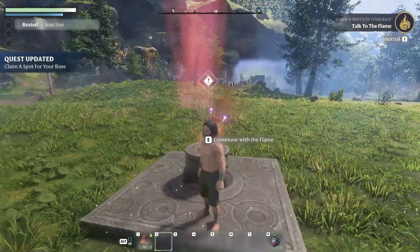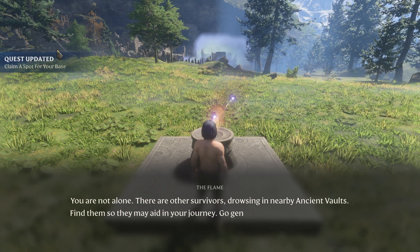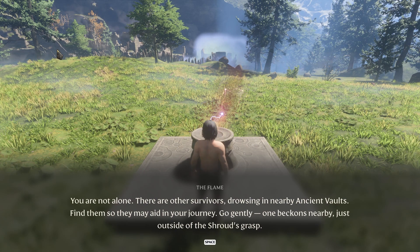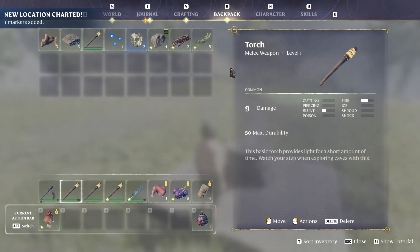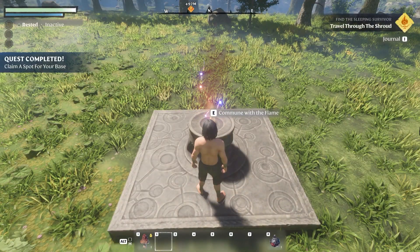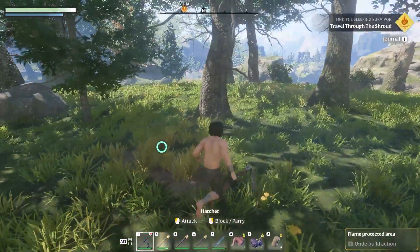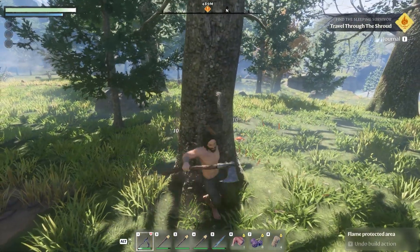I want a flat area to place it. The flame tells me: 'You are not alone — there are other survivors drowsing in nearby ancient walls, find them so they may aid your journey.' Now I need to make a storage and a workshop so I can craft a bow. I need strings but I only have one — not enough. I need wood and string. To collect wood you hit trees with the axe, but the animation is tricky because your character moves.